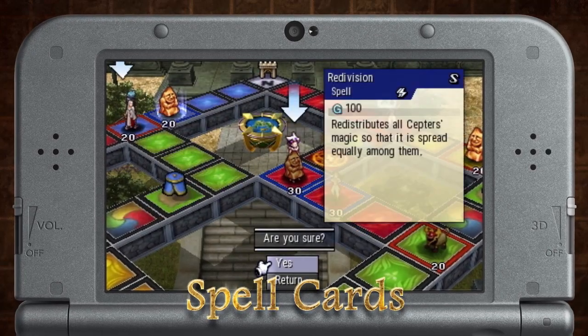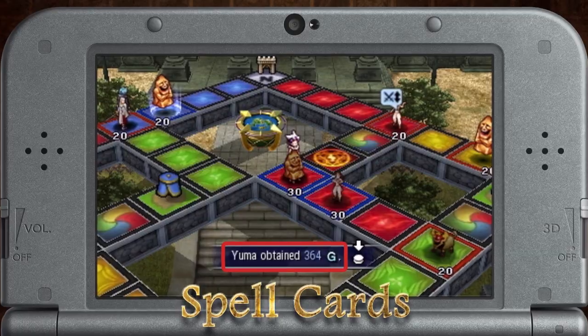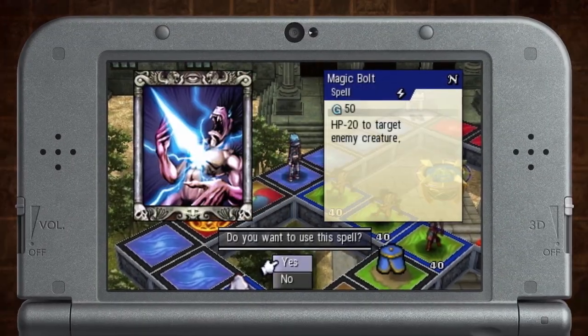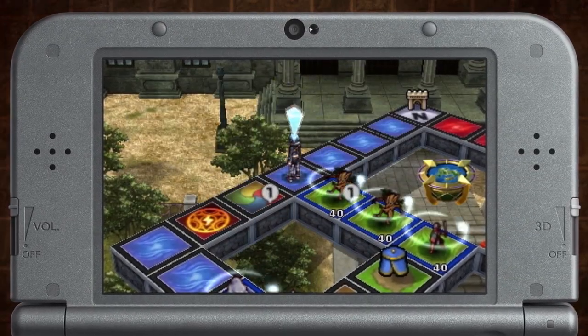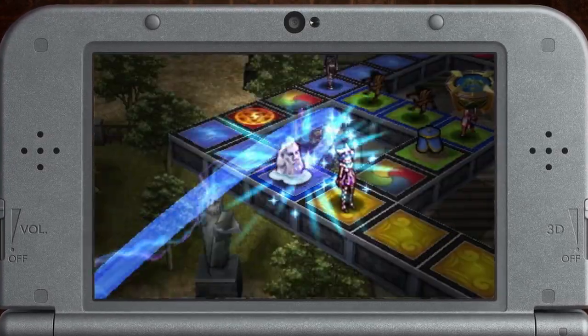Using spell cards, you'll be able to impact a battle before it even starts. Magic Bolt is an offensive spell that lets you deal damage to an enemy creature outside of a battle. Weaken the enemy so that you can take their territory.